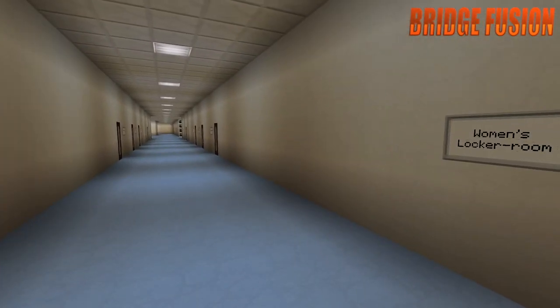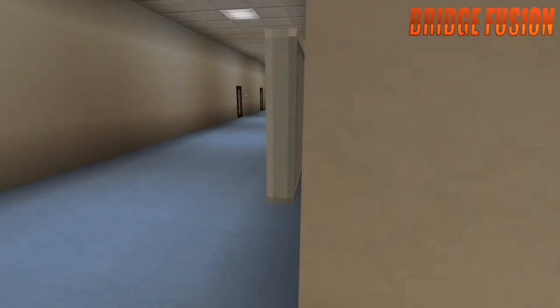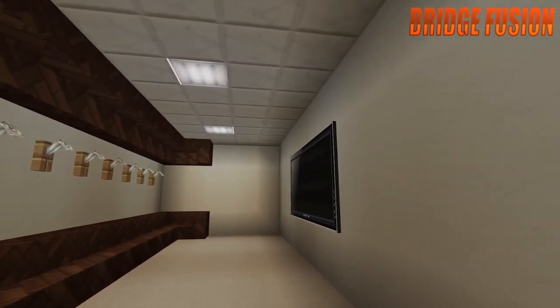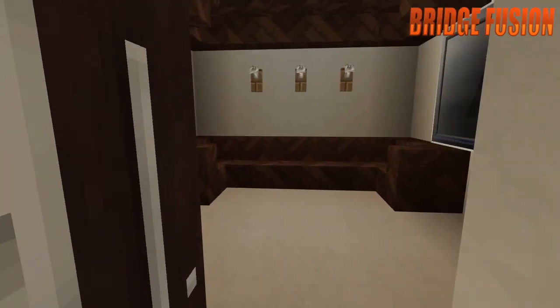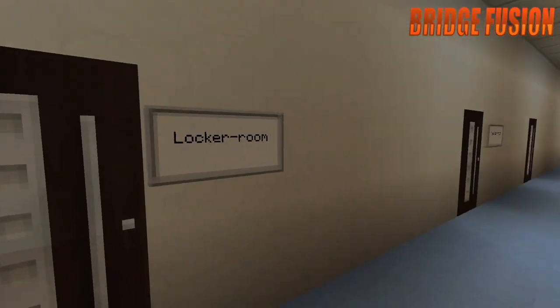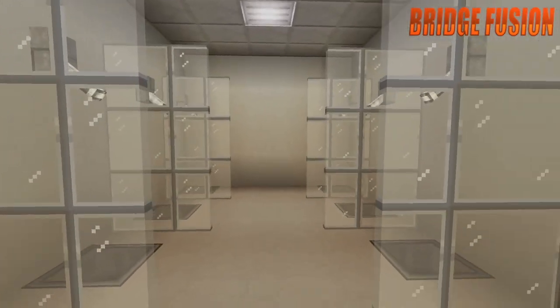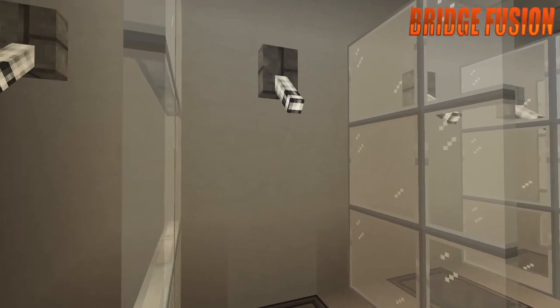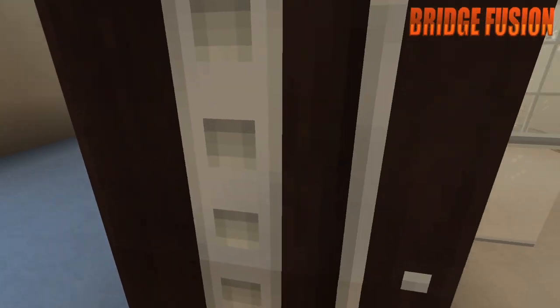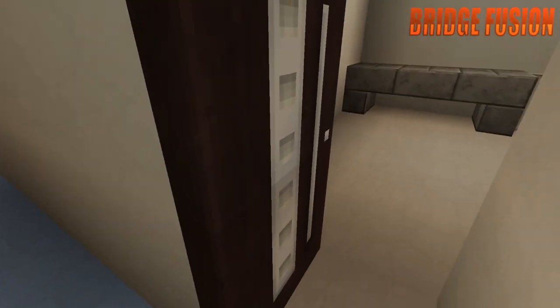Down here are the corridors. We have the women's locker room right here — they've got a place to get changed and a TV. The men's locker room is the exact same. Just down here we have locker rooms for special guests or anything — they can have their own locker room, and we have four of them. Just down here we have the women's showers where they can put their bags, get dried, and shower. The men's is the exact same — there are eight showers in each.